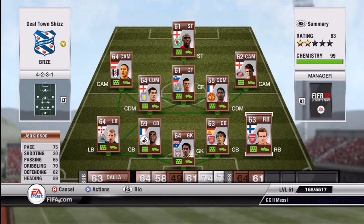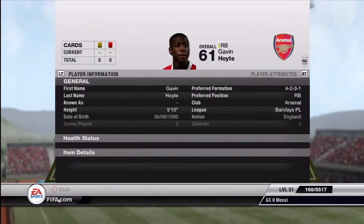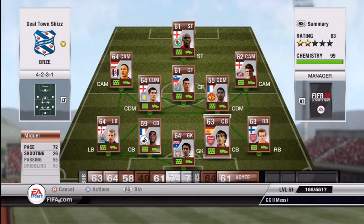Right back we have Kyle Jenkinson for Arsenal — 75 pace and that's really all he's got, apart from 70 dribbling. He's alright; you can probably replace him with Gavin Hoyt — he's pretty good as well.